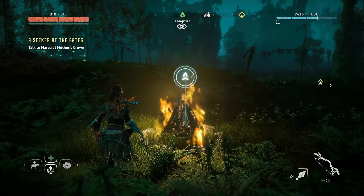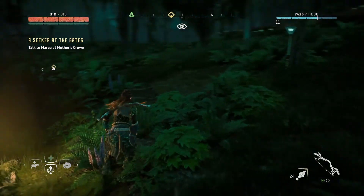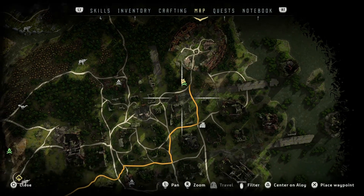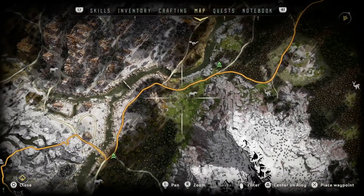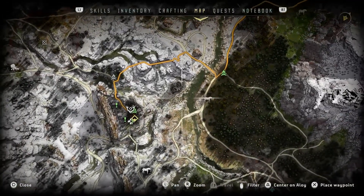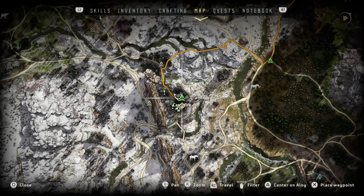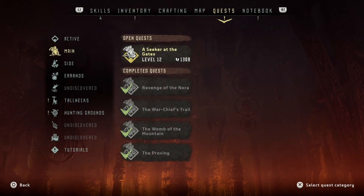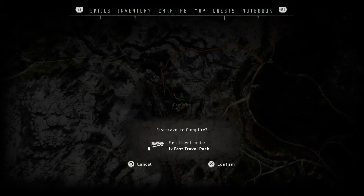All right guys, here we are. Whoa, we're at a distance. We gotta talk to her — I think that's part of our main quest. Seeker at the gate, okay. I'll be right back with the fast travel. I can't wait till we get that ultimate fast travel pack.